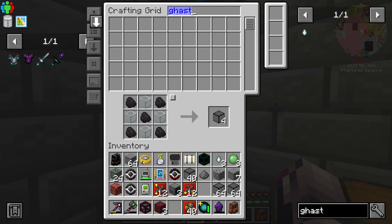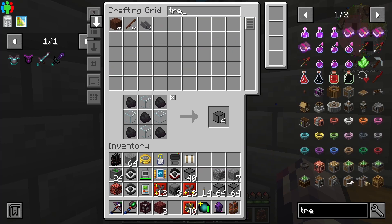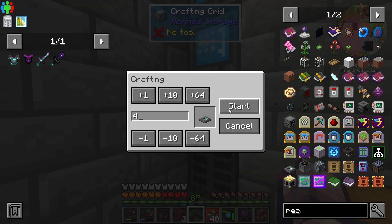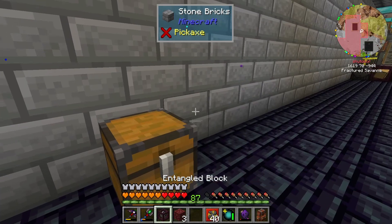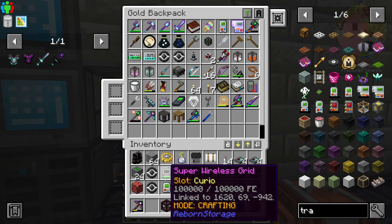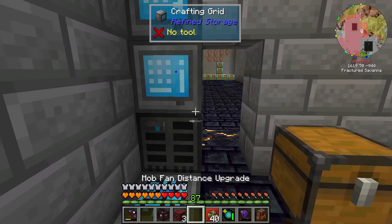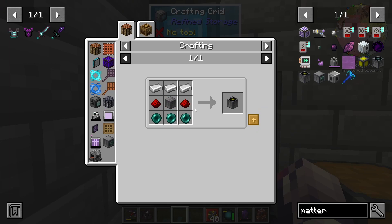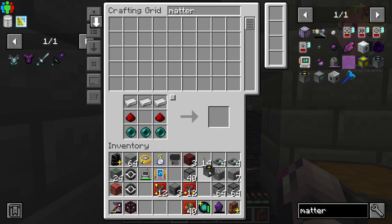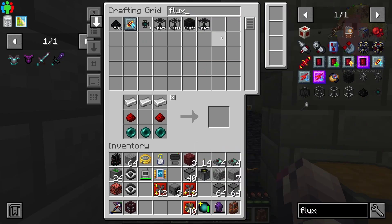Let's grab a lever here, toss some stuff I don't need. Let's grab some receivers and some transmitters - about four of them. I'm not 100% sure if I'll need all of them but better safe than sorry. Let's clear out the inventory a little bit. We'll also grab a matter transmitter. I'll be talking about the update a little bit later - don't want to throw it at the front of the episode. Then we'll get a flux point.